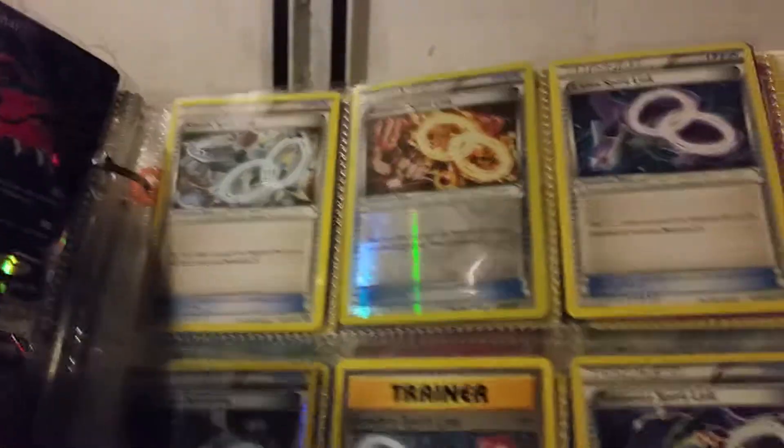I got a ton of spirit links: Steelix, Groudon, Latios, Gyarados, Slowbro, Rayquaza, Gengar, Gardevoir, Scizor, and Altaria Spiritlings.